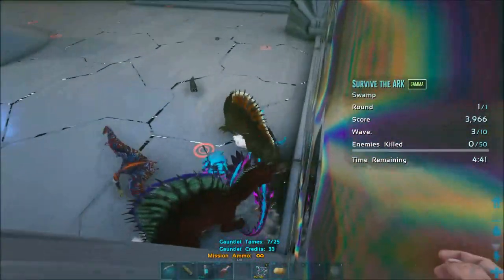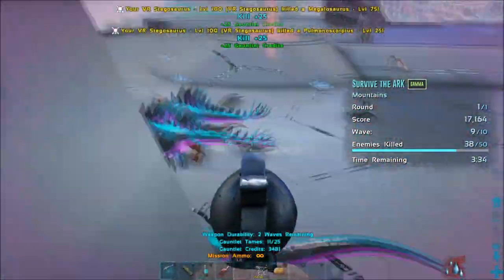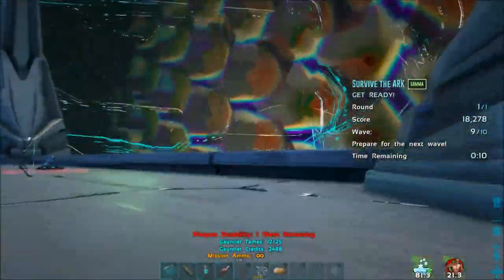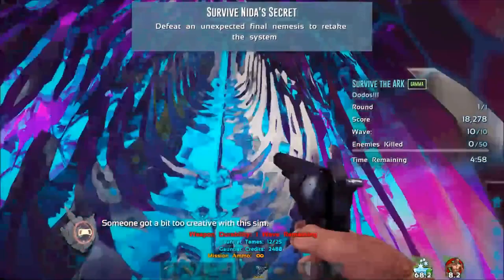This is where I skip the video forward. Same routine I use every wave — I bring in some new creatures, get more points, get myself a gun, a simple pistol which works really well towards the end and on the boss. And there we go, we're on the Dodo Rex, we're on the last wave.